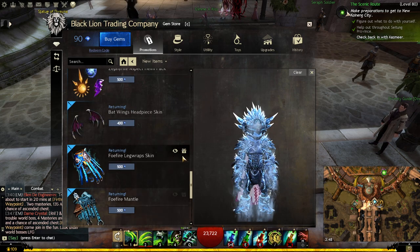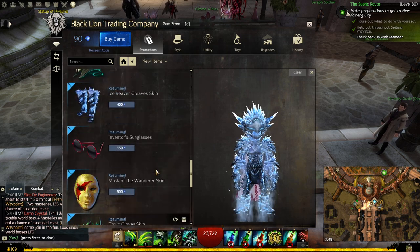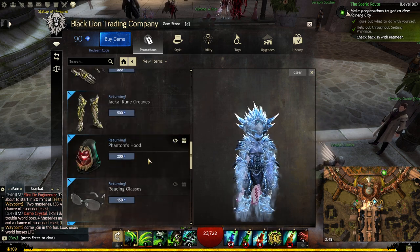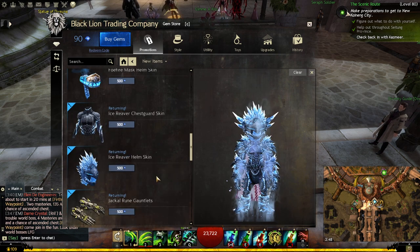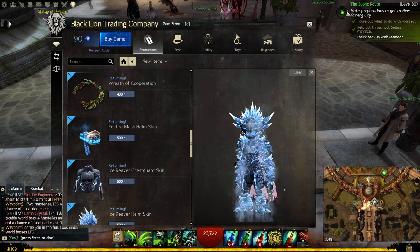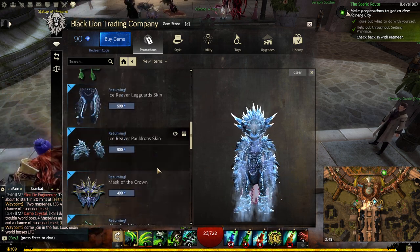What is this — a leg wrap skin? No. What is this green hood skin? No. Reading Glass Phantom Hood — that's pretty cool. But I like this. I need to try this with my ranger or my revenant, that would look pretty cool. That's pretty badass.